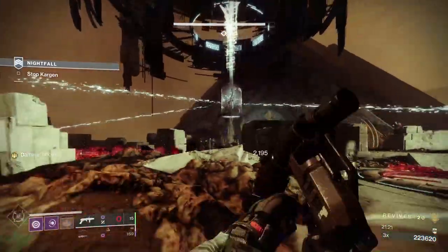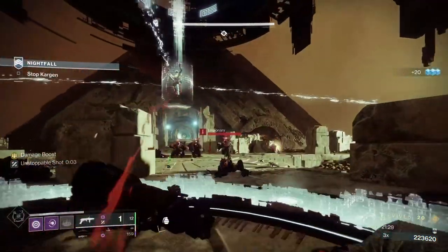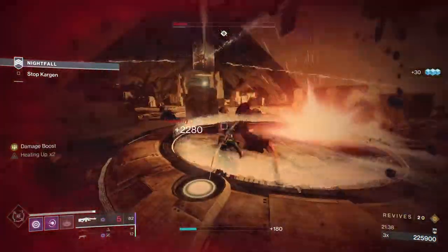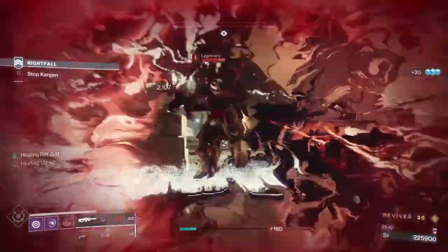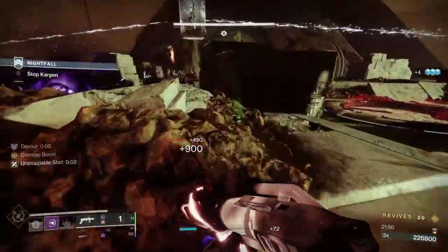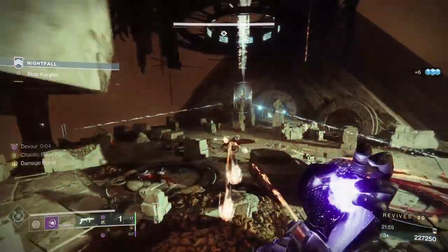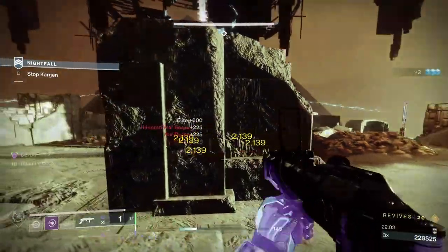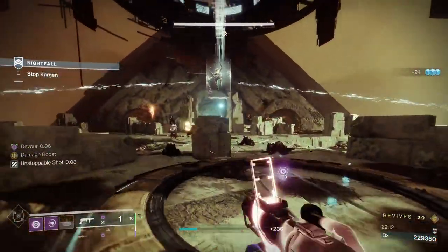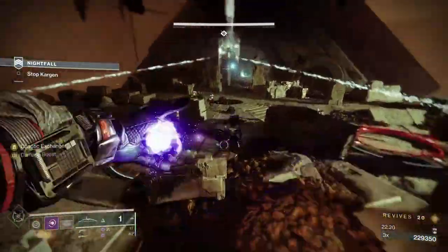Once I've caught most of the plate, I melt the legionaries — put down my rift, kill the last legionaries, put my grenade down, and that gets me my Devour. So what I've done is get the legionaries together, blinded them. As long as I keep them blinded, we won't get the next wave of adds. Once I've captured the plate, then I kill them. We've captured the centre plate — captured it, killed them, now we're getting the next wave.